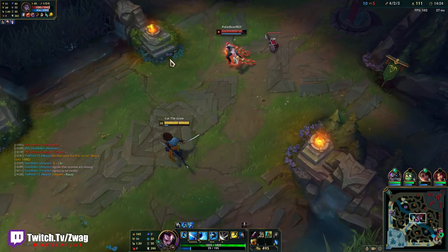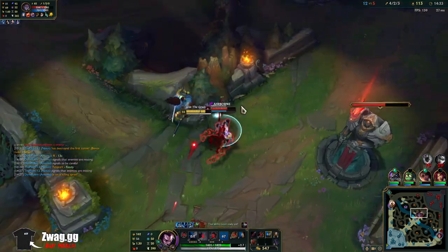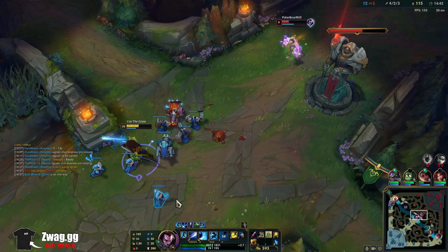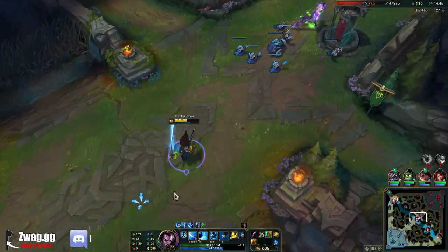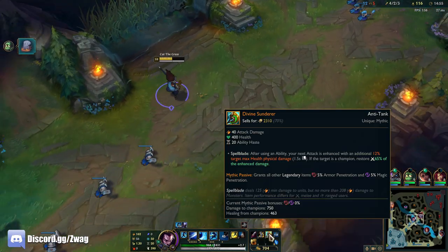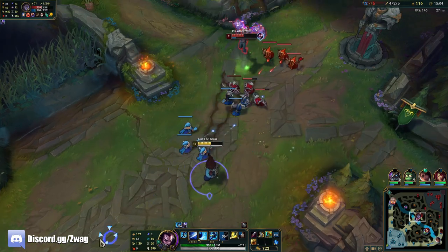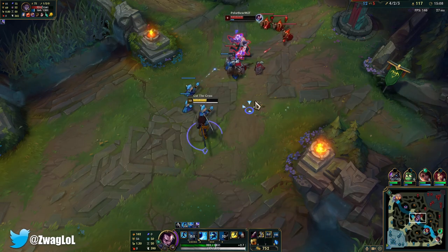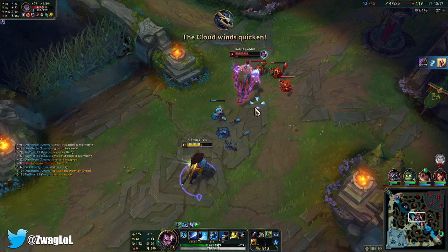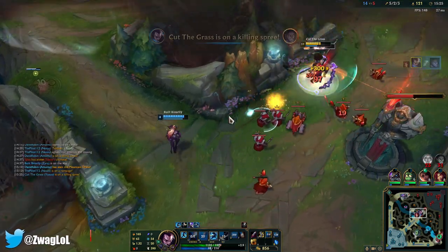I'm still scared because Kayle is farming well and so is Vayne — they can be big threats late. I can Windwall a lot of their damage but I can only do so much. That Q is almost 300. Vayne died. This guy just keeps healing — but if I have Ignite, I beat him. It's just there's turret, and I'm scared of the Zac who's going to jump on me. Nasus is winning.